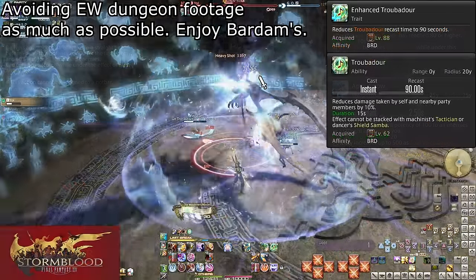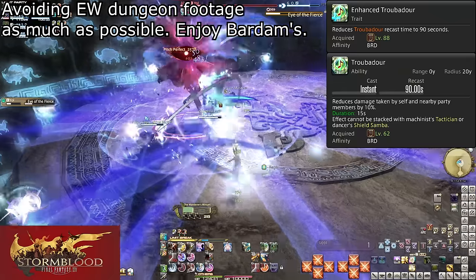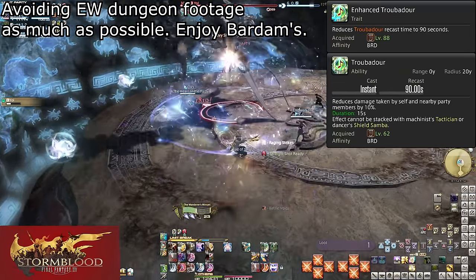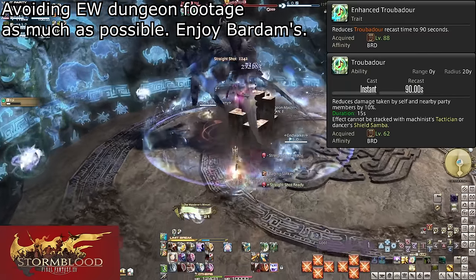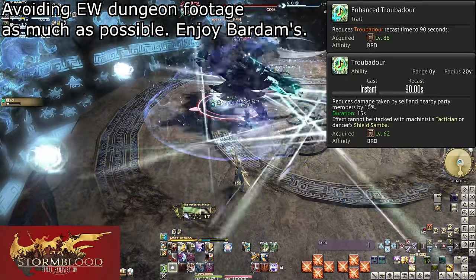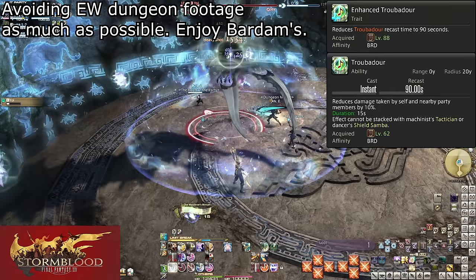Level 88: Enhanced Troubadour. Troubadour has been reduced to a 90-second cooldown, meaning more potential uses and more protection for your party from big attacks. This is especially useful in harder content types where bigger hits are even more common. Otherwise, just generally nice to have.